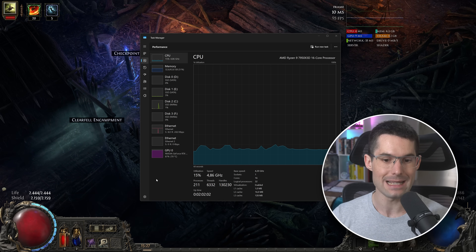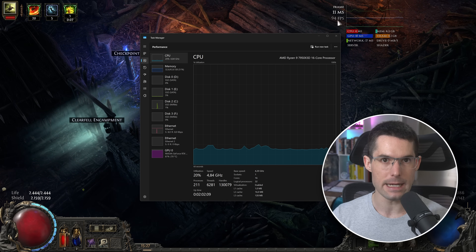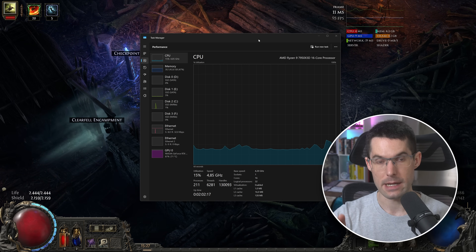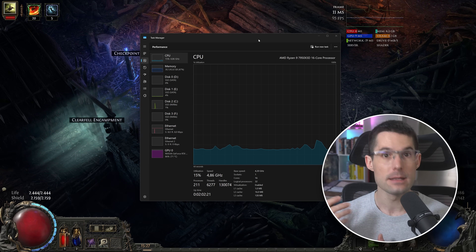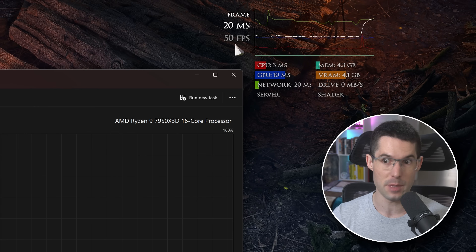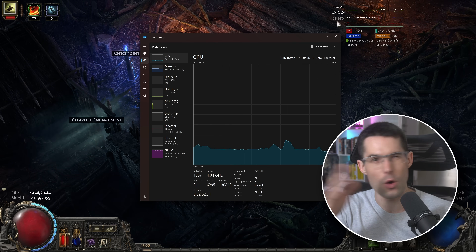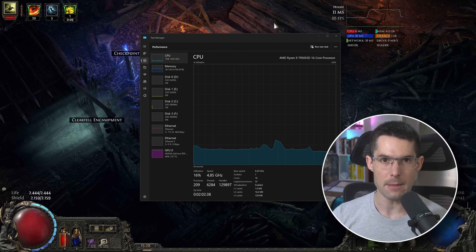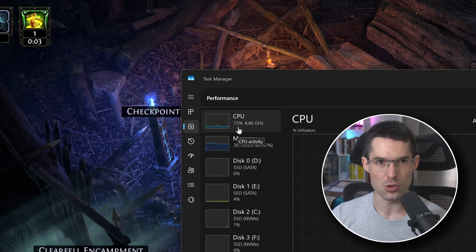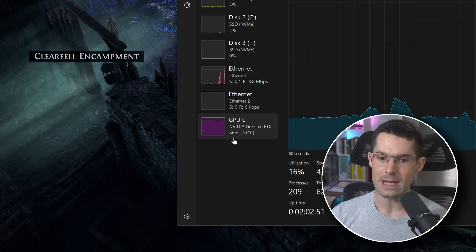Having the task manager set to always-on-top — in the settings on the bottom left — lets me focus back on the game while it stays visible. I currently have roughly 90 FPS. It's very important that the game is in focus when you test. If you click into the task manager, you'll see the FPS instantly drop, because I've set it up so the game uses less power in the background. With the game in focus, I check CPU and GPU: my CPU is at 16%, so it's clearly not bottlenecked, but my GPU is at 86%.